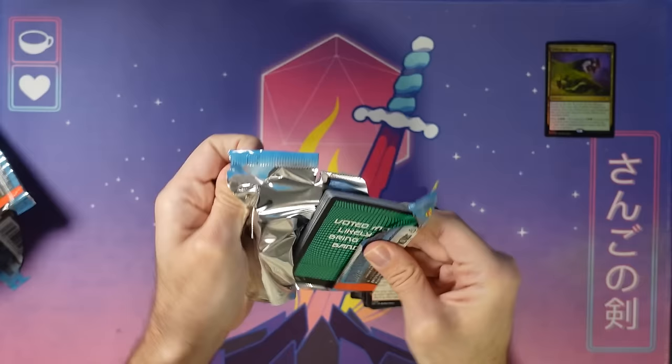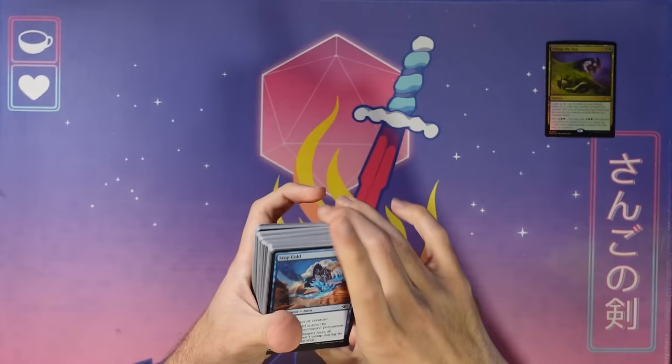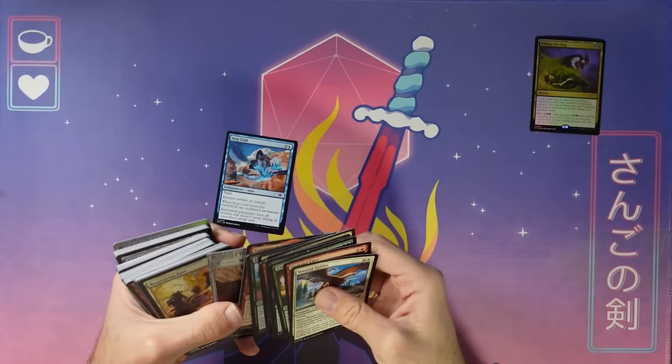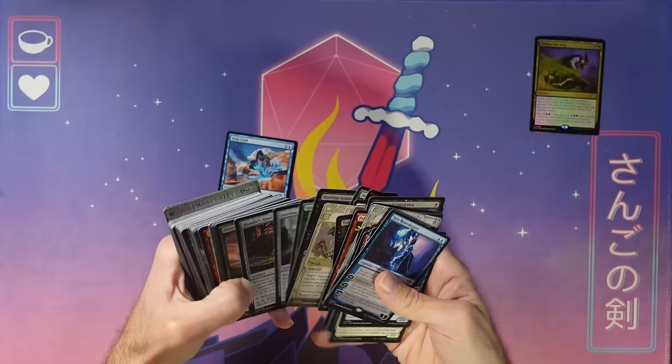Now that all those packs are opened up, I'm going to go through this stack and start sorting it by color — including a stack for multicolored cards. This will show us what we have access to. Maybe I'm wild, but — ooh, Mindslaver, exciting! The way I do it is I go through one color at a time. Sorry, I'm just getting excited about all these rares as I go through them.